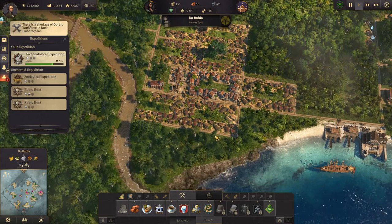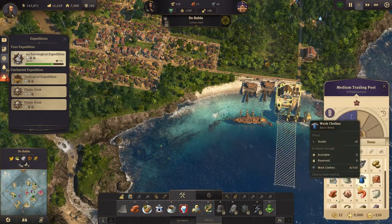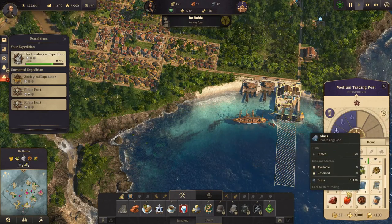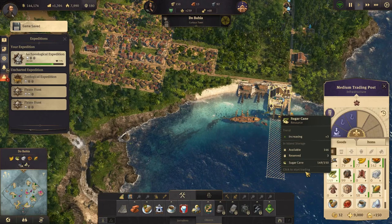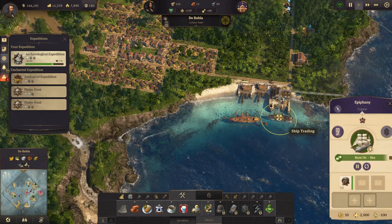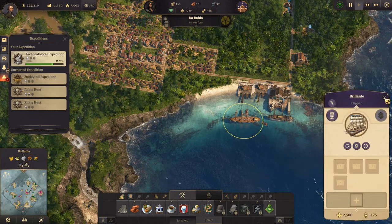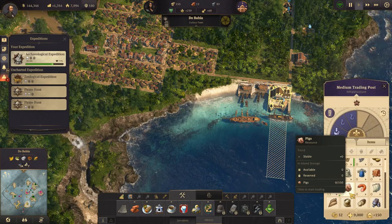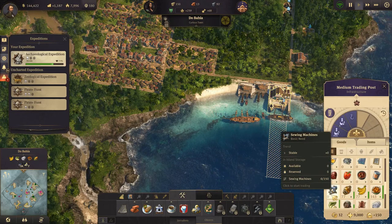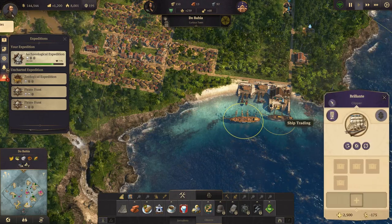Workforce shortage — I know, we're working on it. We have some rum — just picked up 50 rum. We're going to take just 5 rum and sail over there, and 5 or 10 tortillas. Ready for a challenge.